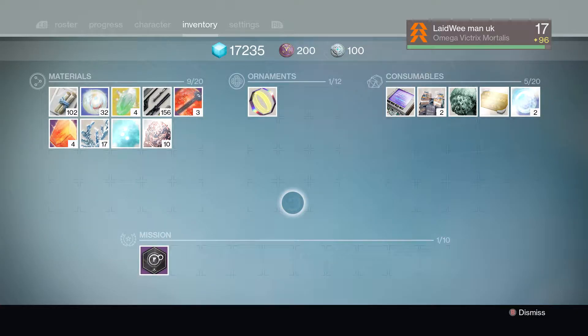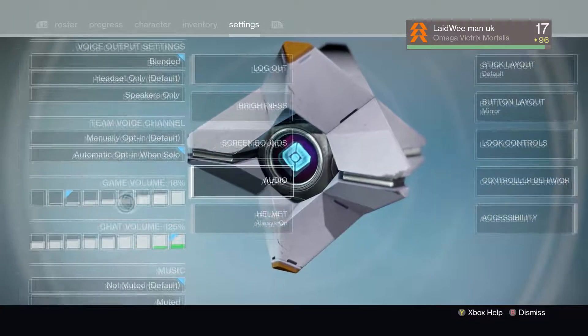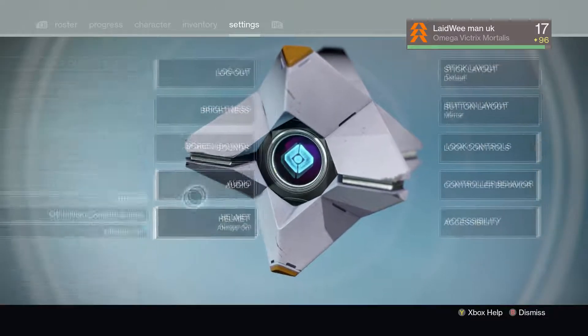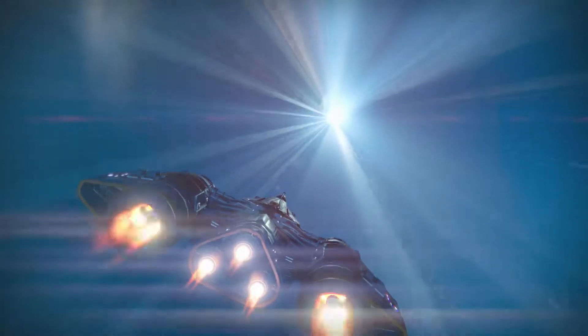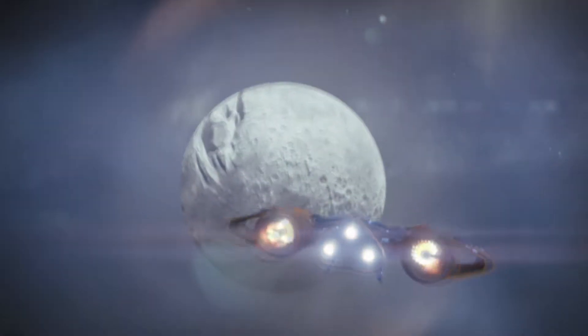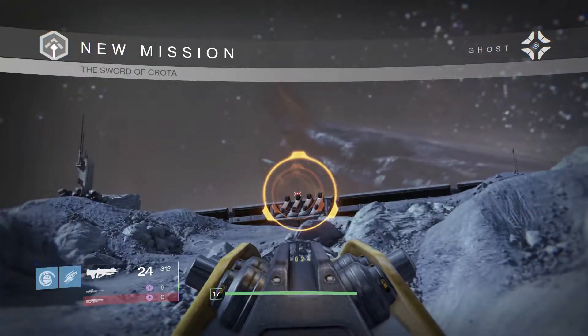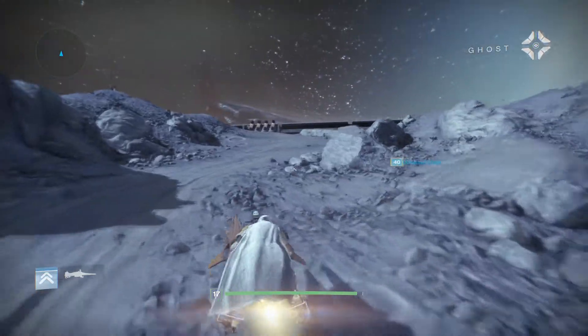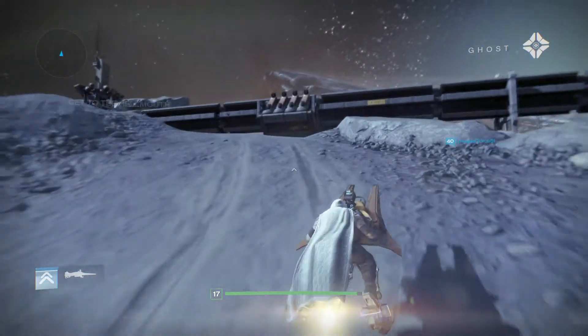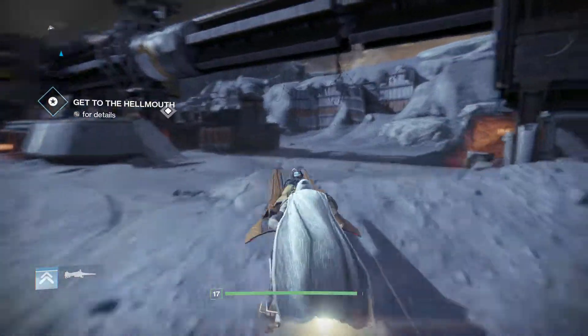The sword is in a chamber guarded — never wielded again. So obviously it's on the Moon; that's where Hive tend to be these days. This is the Stranger's Rifle. One of the sworn princes is said to guard a ritual site near the Hellmouth — we'll challenge him first.